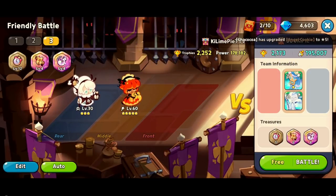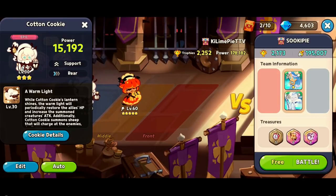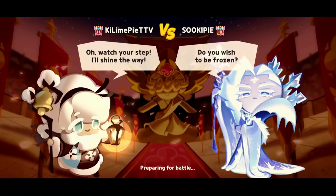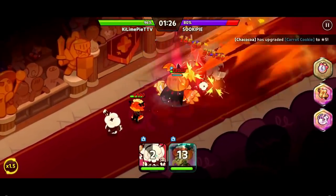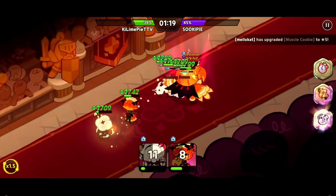Now for this test we're going to do Pumpkin Pie level 60 with toppings and their Seafairy is level 60 with toppings, and our two cookies are still level 30 with no toppings as well. Let's go and see how this works with double CC nonsense. Oh my god, okay, that's kind of a little bit unfair — never mind.